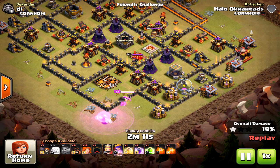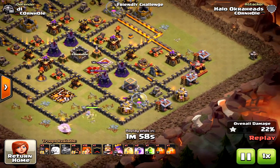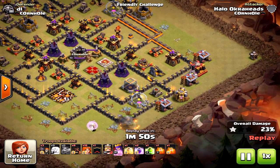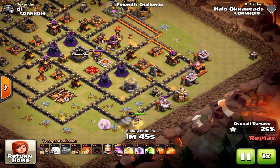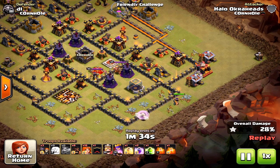She takes down all the units I want, and I'm patiently waiting — not attacking too soon, just letting her walk. You might worry about running out of time, but Valkyries take down these bases very quickly. I have Hogs on the back end — seven in the Clan Castle and six brewed up — and I know exactly where to bring them in, to the northwest area where there are no Double Giant Bombs.